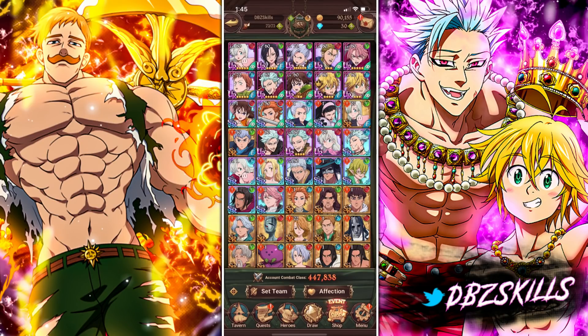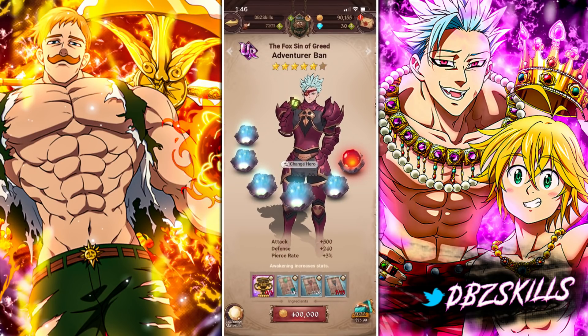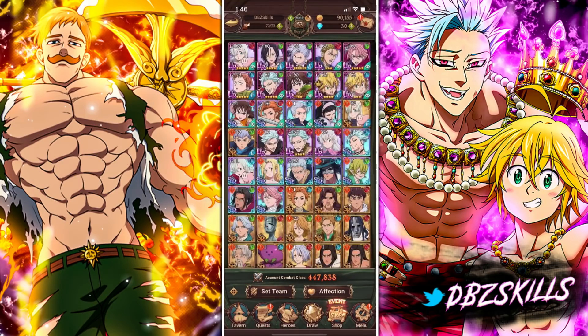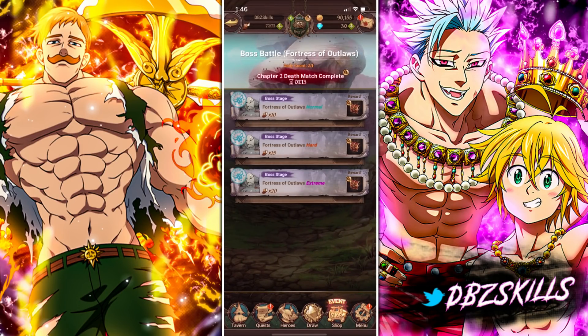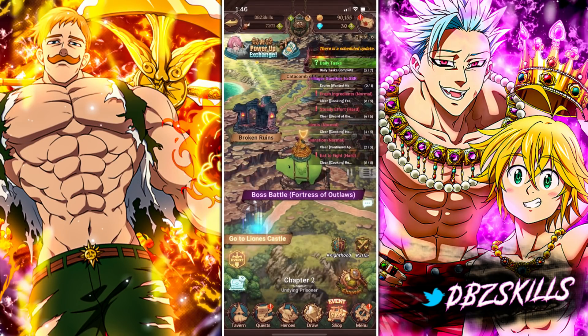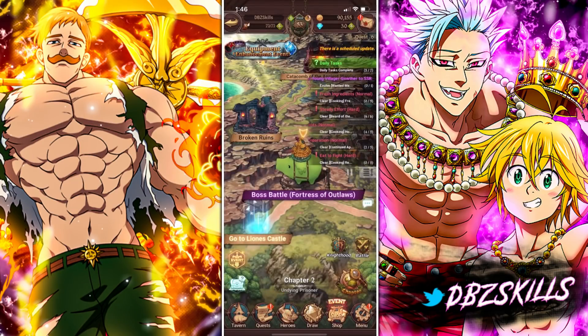The more Chalices you have, the better chance you have of getting your units' stars up. Grind out those Chalices every night if possible, or throughout the day. Once you have them, you can slowly start working on getting your units to five star, six star, and beyond. Focus on your units and get them up like crazy before it's too late — you will fall behind if you don't. Also, when you're doing the Talons in your boss battles, get in there and grab the wings, the horns, all that stuff. You need to do those every single day.